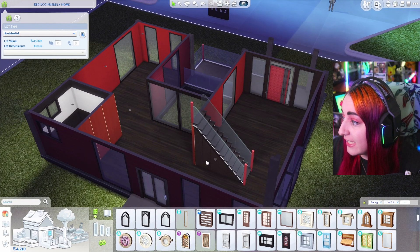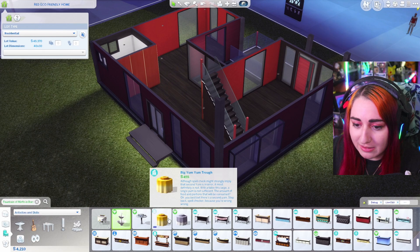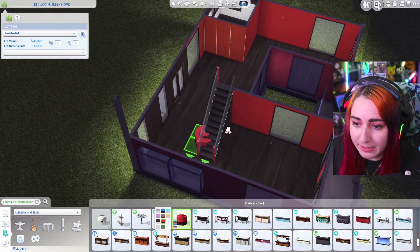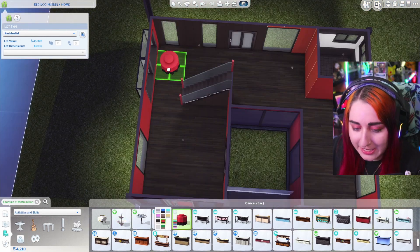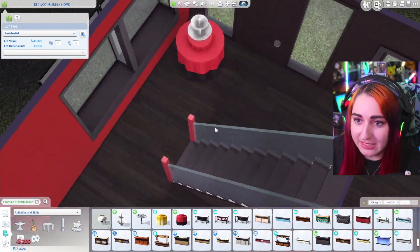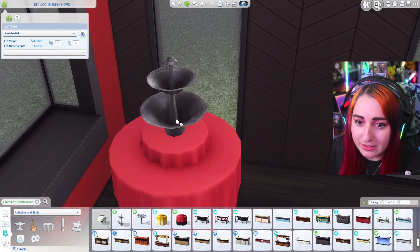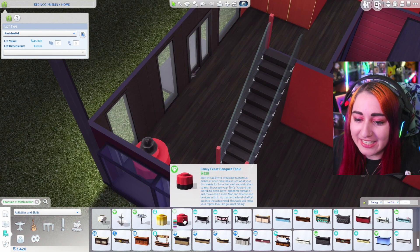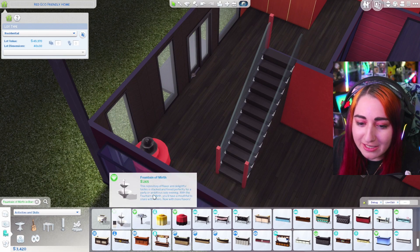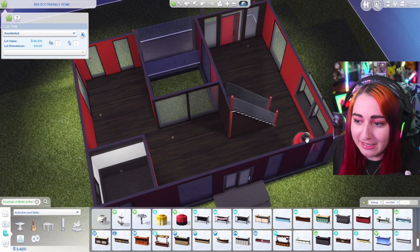I'm going to make sure we get the fountain of mirth in — I think you have to put it on a table. Where are we going to put this? In the random corner over here, I don't know. And then fountain of mirth — there you go, it goes there. Beautiful, if you call it that. That's $500 plus $200, so that's a lot of money. Who needs a dining room table when you have a fountain?